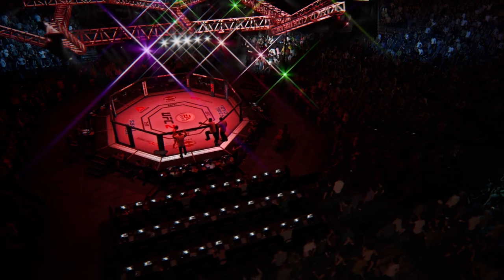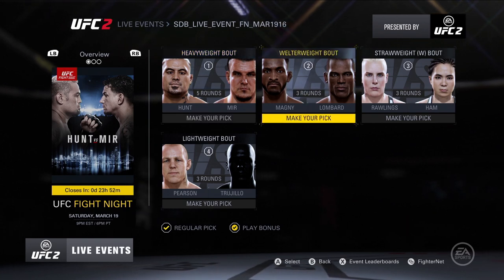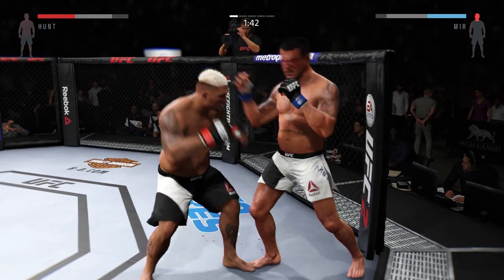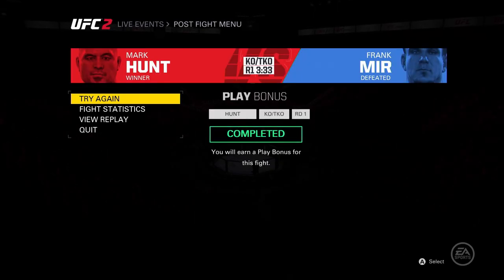EA Sports UFC 2 Live Events are also on hand to help you keep up with real-world UFC pay-per-view and fight night events with an all-new immersive fantasy prediction game. Pick the winners for upcoming fight cards, step into the octagon and make the fights happen, then tune into the events to see if your predictions get paid off with in-game rewards. Put your UFC knowledge on display and climb the worldwide live events leaderboard to lock up those bragging rights.